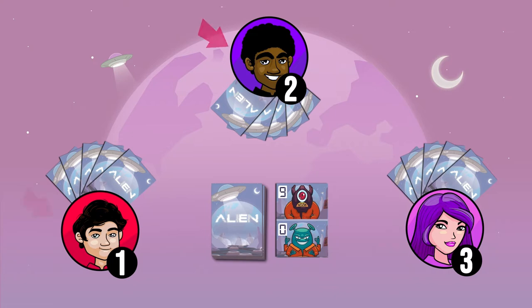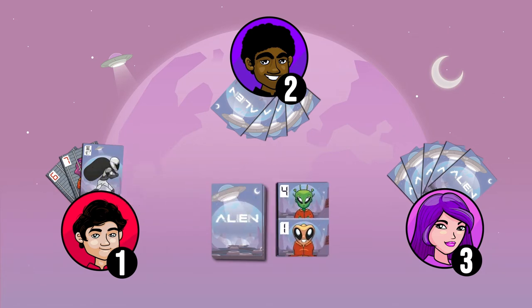Players take turns. During your turn, play as many cards in your hand as you want. Once you have finished your turn, pick as many cards as you need from the deck to have five cards. At the start of your turn, if you cannot or do not want to play any card, pick a card from the deck or as many cards as you need to have at least five in your hand. After picking cards, it's now the turn of the player to your left.